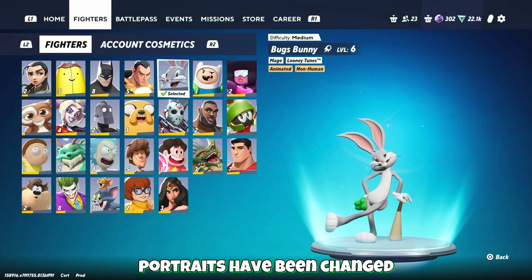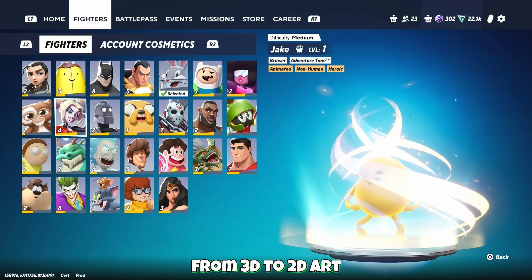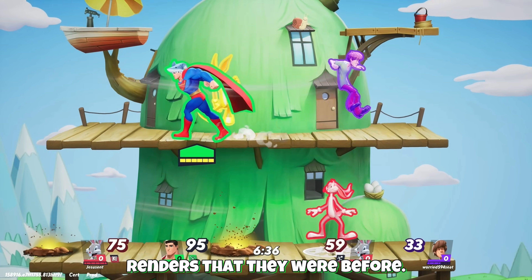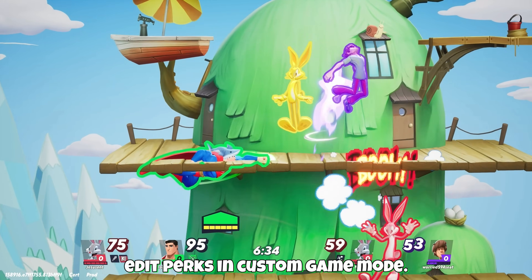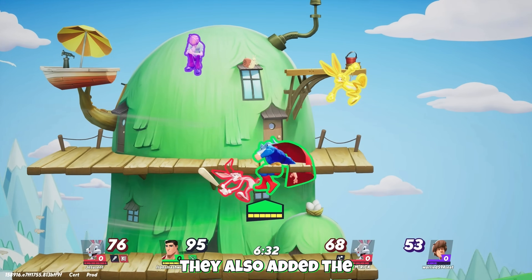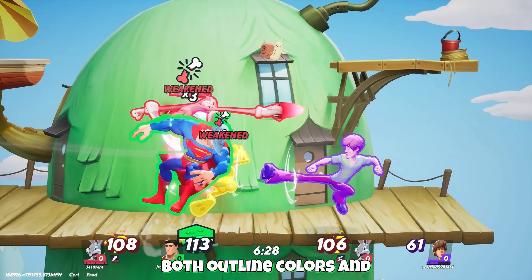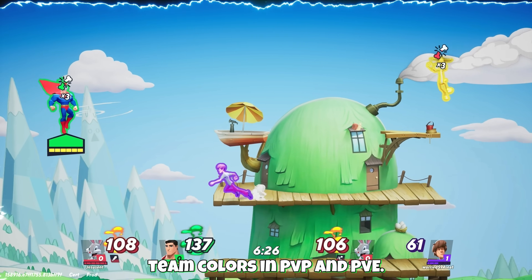Fighter select portraits have been changed from 3D to 2D art renders for fighters only. Variants will still be the 3D renders that they were before. They added an option to edit perks in custom game mode. They also added the option to turn off and on both outline colors and team colors in PvP and PvE.